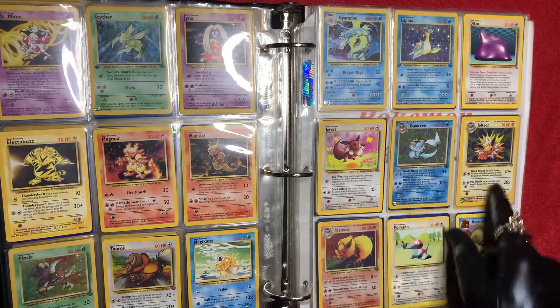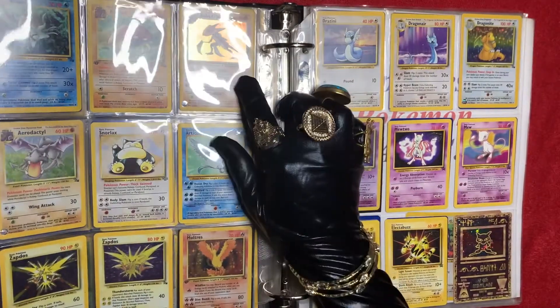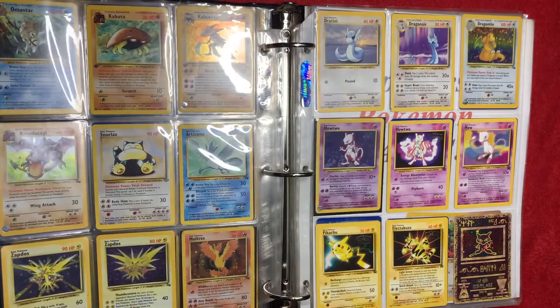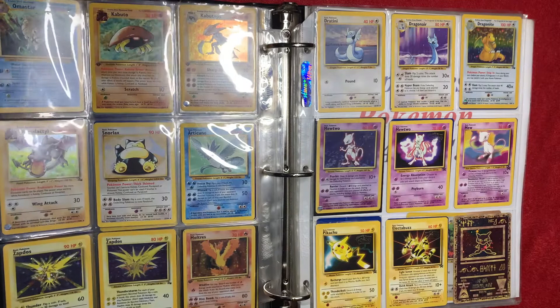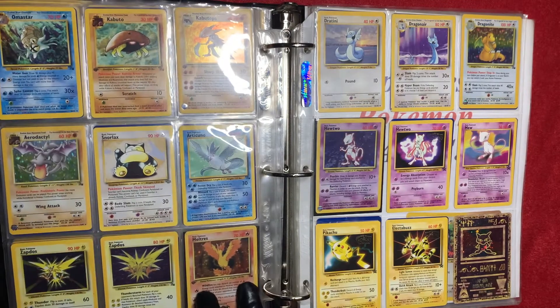I have Vaporeon, I have Jolteon, and Flareon — the three different versions of what an Eevee can turn into. I have Kabutops, which is a first edition fossil deck card. I have Zapdos — the regular one and the fossil one.